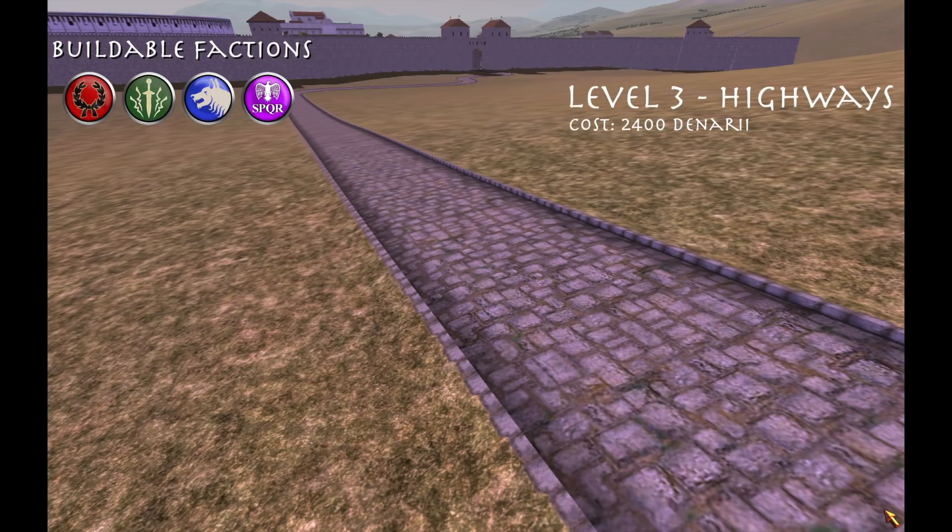The final level, level 3, are highways. Only the four Roman factions — the Julii, Broodii, Skippii, and SPQR — can build highways. They look similar to paved roads, except they're a lot more effective, which I'll go into later in the video. And they cost 2,400 denarii to build.